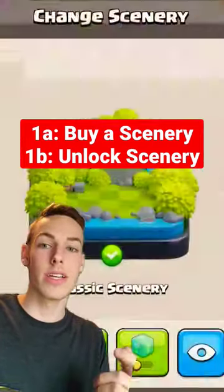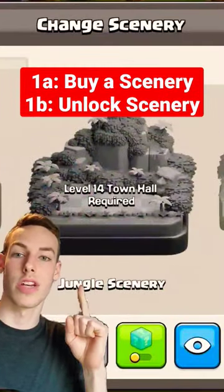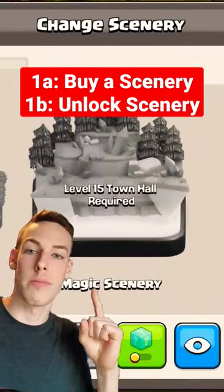If you don't want to buy a scenery, you have to wait till Town Hall 14 where you're gonna unlock the free jungle scenery, and Town Hall 15 where you'll unlock a free magic scenery.